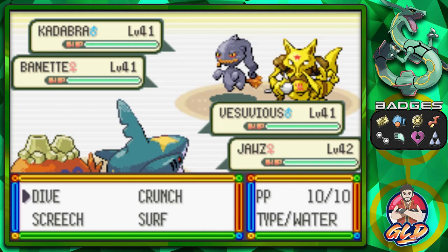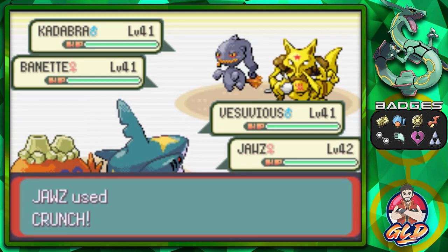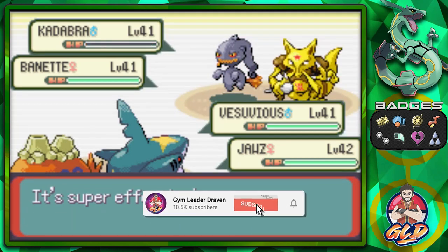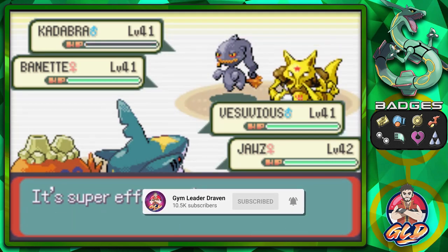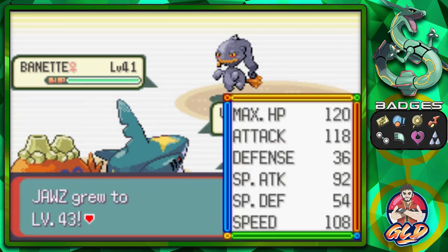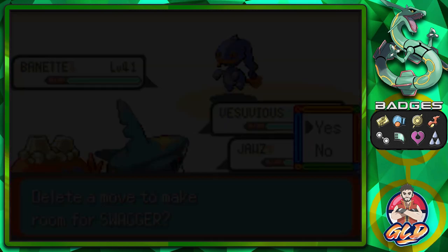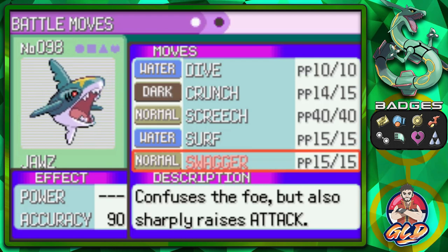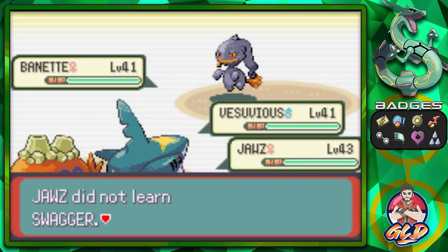We are taking on Psychic and Hexmaniac right here, and they're going to be coming out with some level 41 Pokemon - right around our level. We're going to go with Rock Slide and Crunch. And Kadabra is no more. Joust grows to level 43 and is learning Swagger. This move is very strategic but a bit of a risk to use, especially against your opponent, because it confuses the foe but also sharply raises their attack - so we're not going to do that.